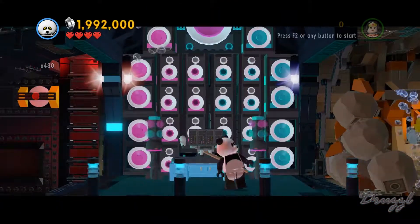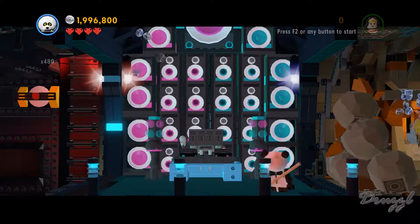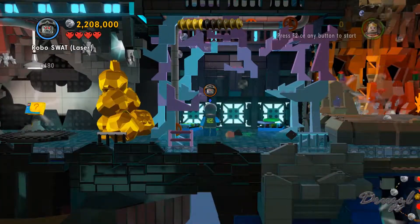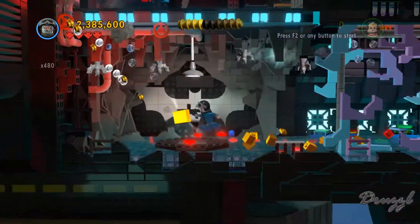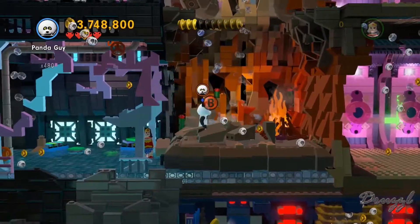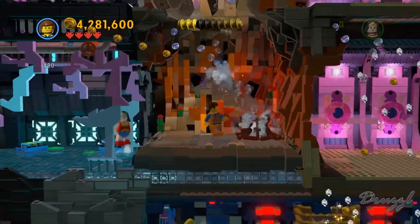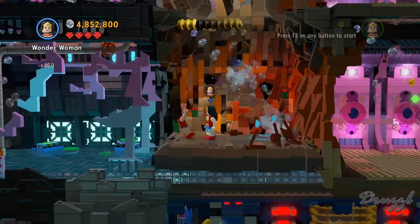This is his sound system. So this one we could not have gotten because it was behind the laser wall. That puts out the fire, which would allow us to use Vitruvius.